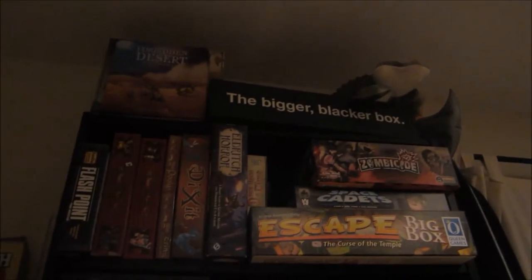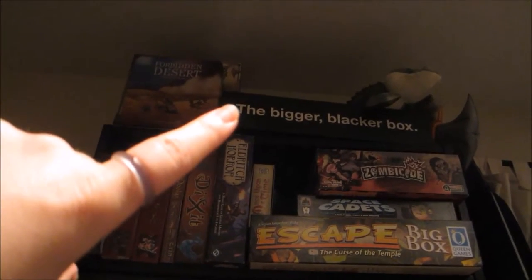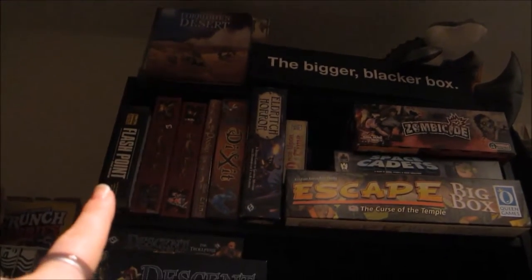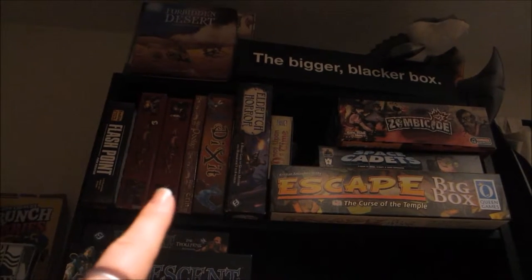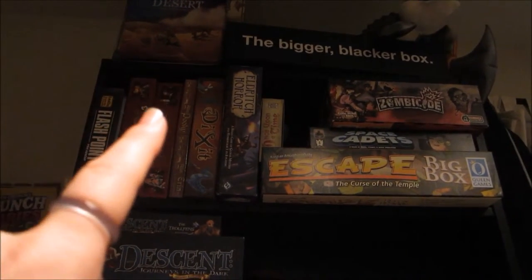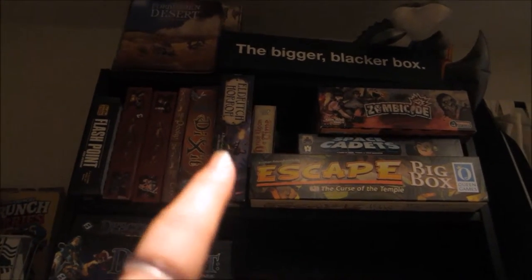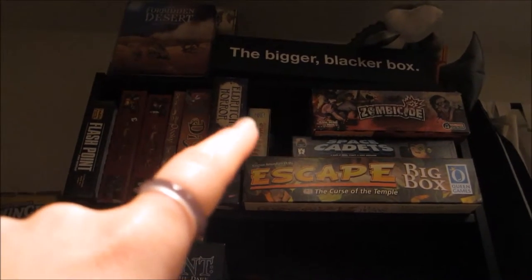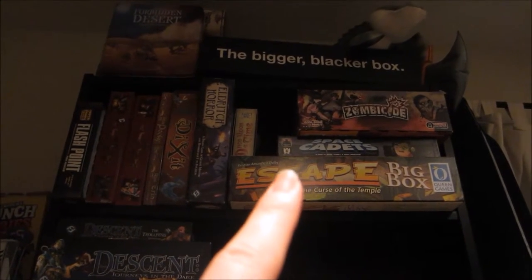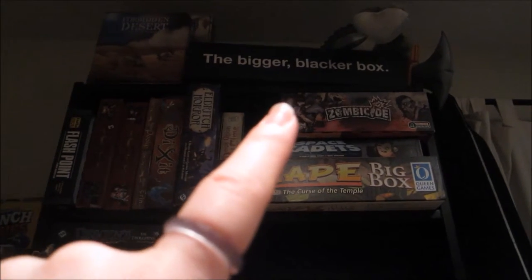We'll start at the top. We've got Cards Against Humanity — the Bigger Blacker Box — with a whole bunch of expansions that we picked up from PAX. Forbidden Desert, Flashpoint, Red Dragon Inn and a couple expansions we haven't really played with yet, Dixit, Eldritch Horror, Once Upon a Time, Escape the Big Box — so it's a whole bunch of expansions — Space Cadets, and Zombicide.